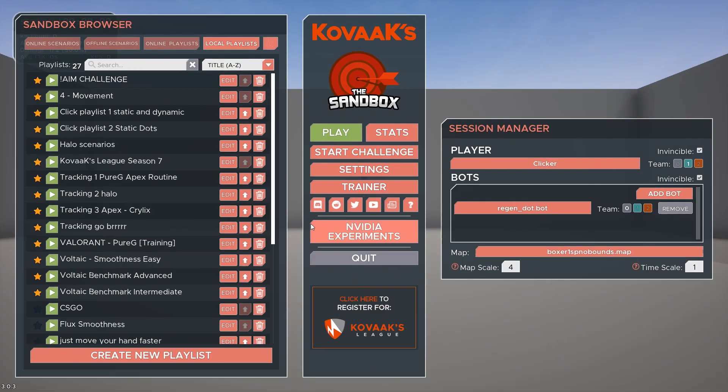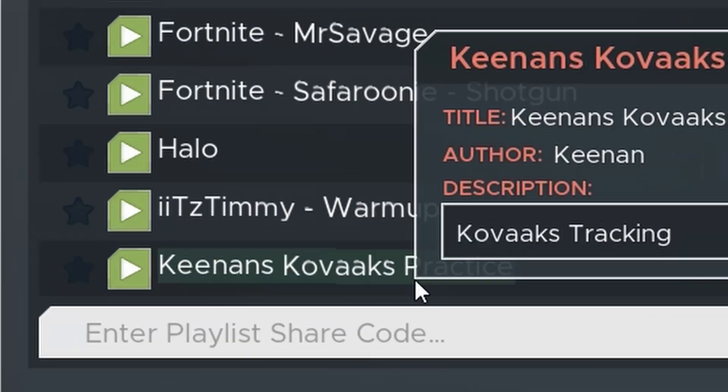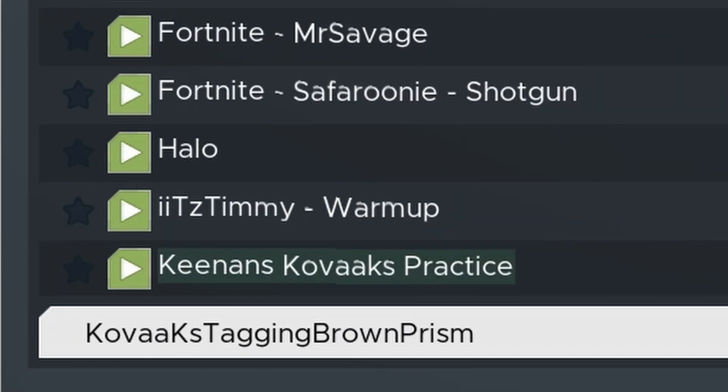To download this playlist, open Kovacs and go to the online playlist tab, and at the bottom where it says enter playlist share code, type 'Kovacs tagging brown prism' and it should show up.